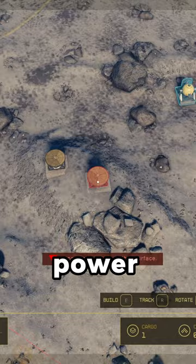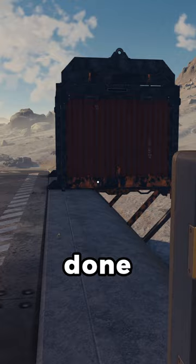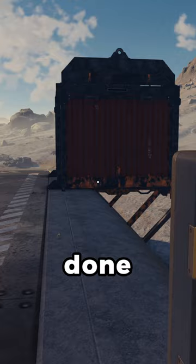We'll also want some power and maybe extra storage connected to the incoming box for any resources we receive. With this done, all the resources produced by our extractors on the first outpost will now be sent to our second outpost, and we'll receive all the resources sent from the second outpost into the incoming container.